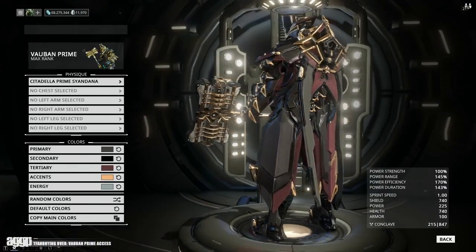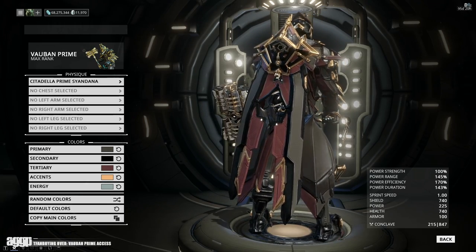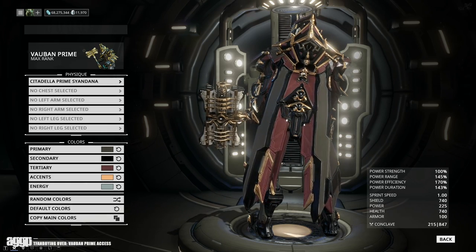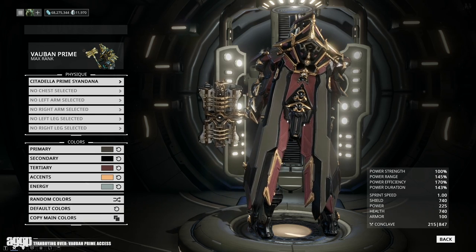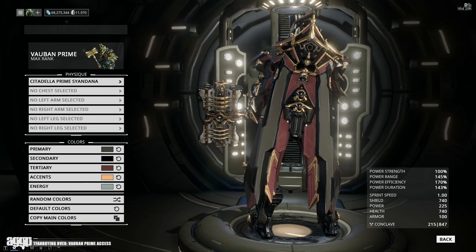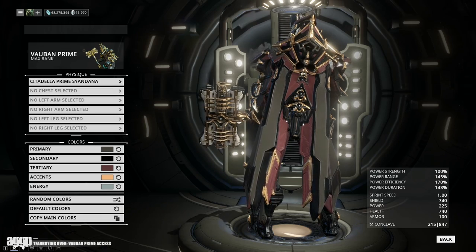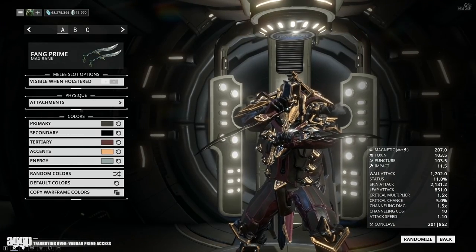Now onto primed accessories, starting with the Citadella Prime Syandana. I actually quite like the back attachment on this one — the design looks really sick. However the actual fabric portion I'm a bit put off by, and I think it's only because Vauban Prime has coattails and the Syandana has its own set of tails. Like you gotta put the brakes on it at some point. That aside, I think it looks halfway decent on some of the less ornate frames, because they can handle having a big old Staryu riding their backside.